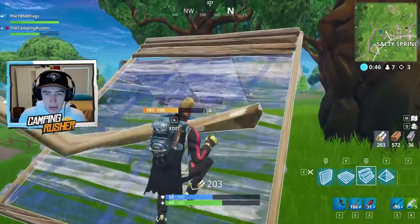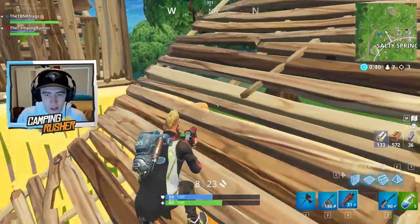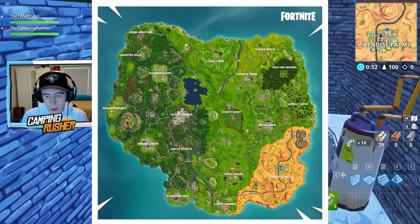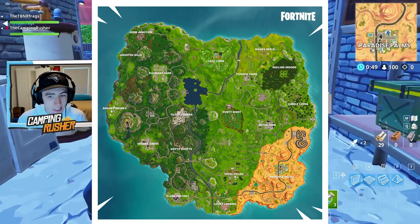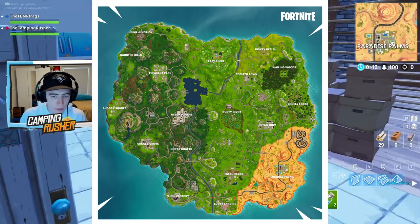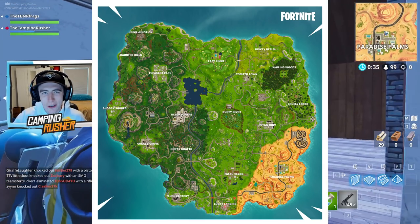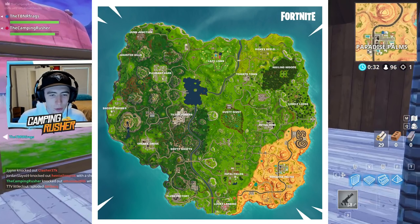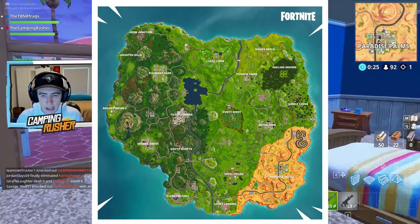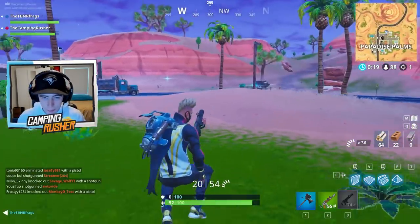The Fortnite map has some big changes. Here's a high-quality photo: there's the new desert biome on the bottom right with Paradise Palms, a couple of unnamed locations, Lazy Links at the north end replacing Anarchy Acres, a new Viking location near Snobby Shores — the evil lair is still just to the north of it — and Dusty Divot has had an update too. Map changes are probably my favorite part of the new update.